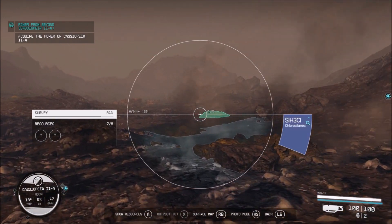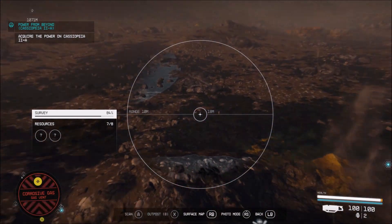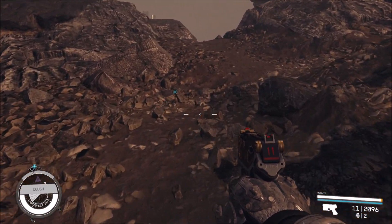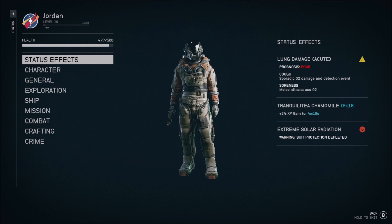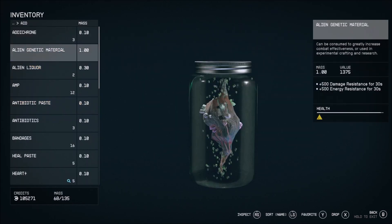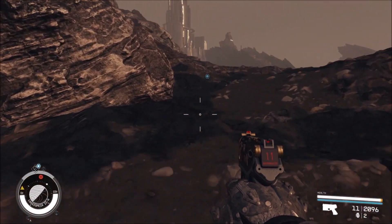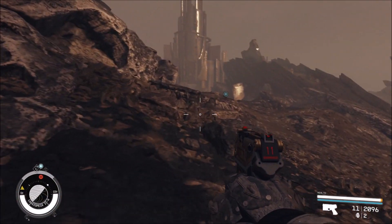Oh wait, that's something different. I don't know what that is — or is that the water? Oh lord, okay yeah, don't go over there. Whatever that was, that hurt a lot. Now I have a cough. I think we picked up some kind of infection. I have damaged lungs — my prognosis is poor — extreme solar radiation. Let's see if we've got any food that's going to heal that. It seems like a really bad thing to have. I don't think I got anything to heal that. I might need to go see a doctor when I get done here. It'll be all right though, I'm sure it's not as poor as they're saying.